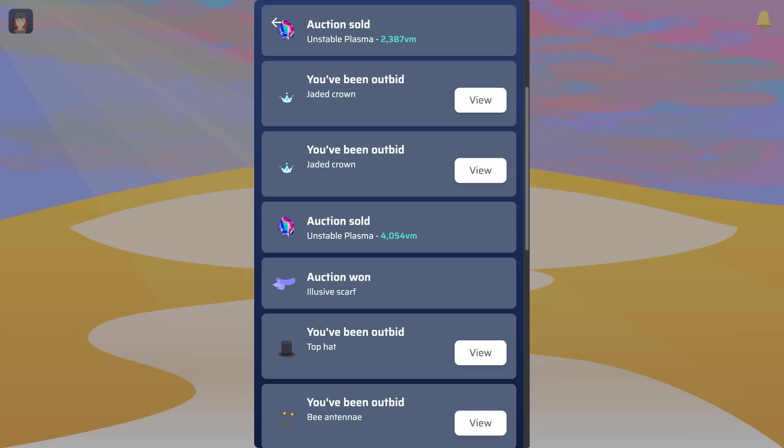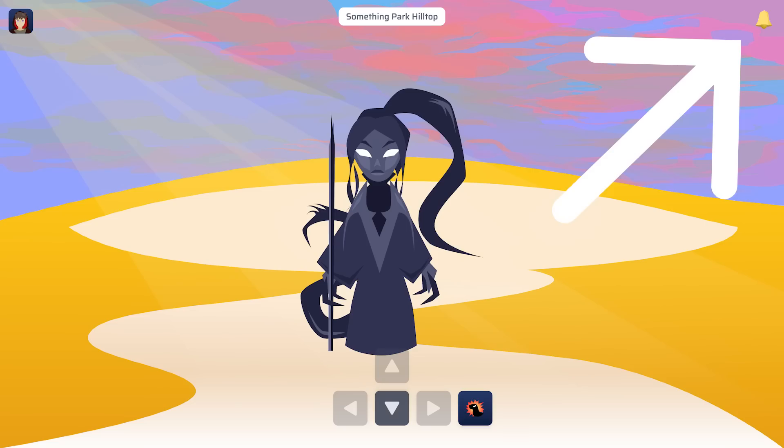To tie everything together and make sure you know when your item expires, when your item's been sold, or when you've been outbid, I added notifications — a little bell you can click on in the top right to see when all these events happen. To make it real time I added WebSockets; since I'm using GraphQL, it's GraphQL subscriptions, so it pings and sends it to you right when it happens. And yeah, that's pretty much it — that's how I coded the auction house for Void Pet.